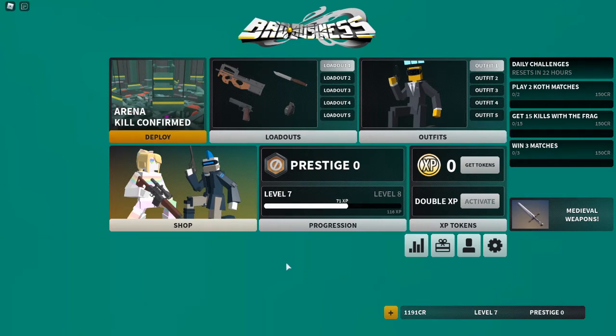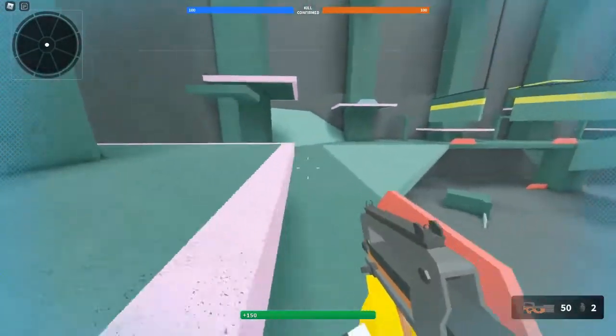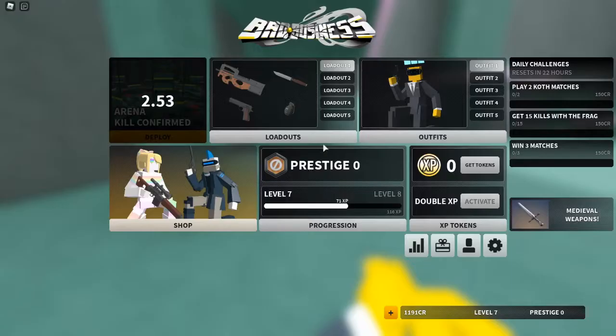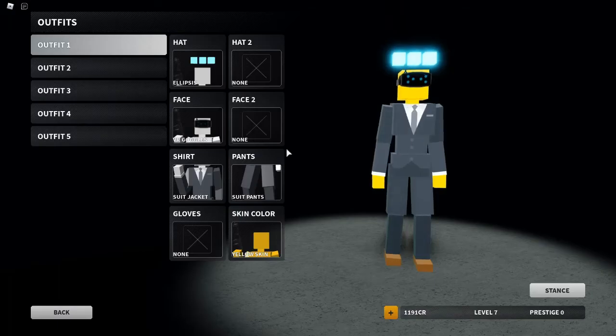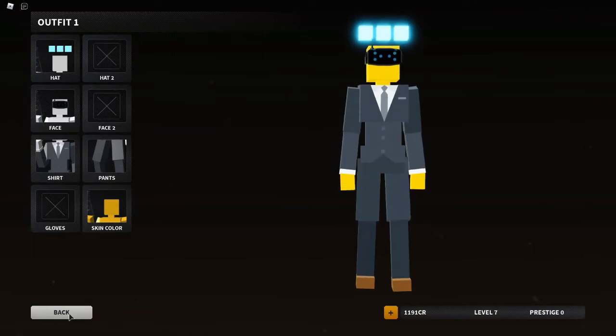Hey guys, Mason here, welcome back to another video. Today I'm going to be showing y'all how to get the glitched teapot. First, go to gifts and type in 'unicorn' then click redeem. It will give you VR goggles. You need these VR goggles — click faces, then click on the VR goggles.